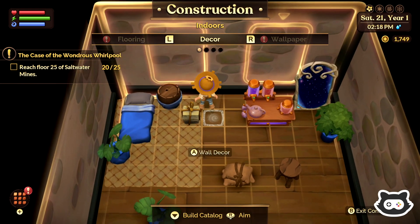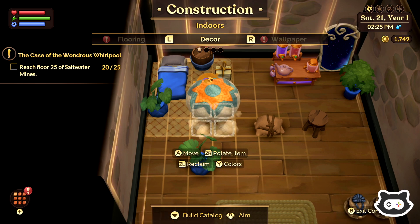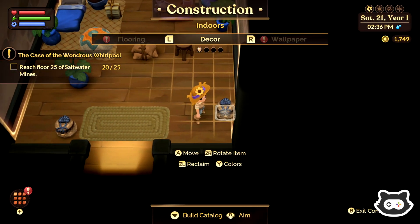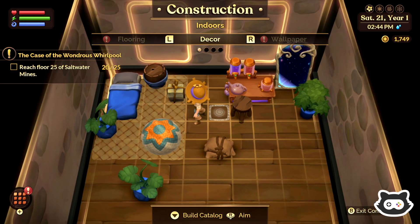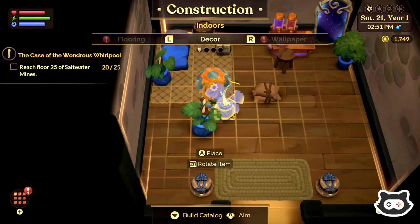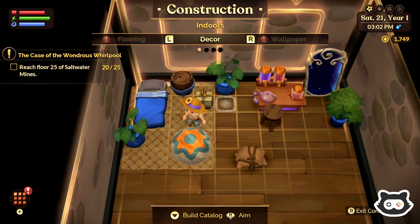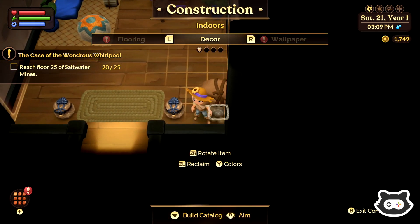Put that here. What even is that? Pile of letters. And this is kind of cosy as well, so maybe we'd have that in the bedroom area. Separate that. I forgot we had these things. I'm just going to put one either side of the door for now. Maybe we'll separate the area a little bit more when we get some more furniture items. I'm going to put that in front of the desk so it kind of looks like something we can sit on.